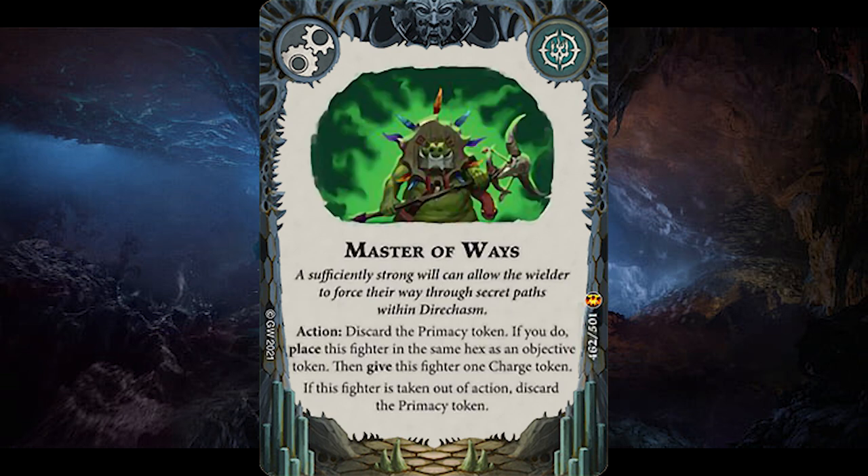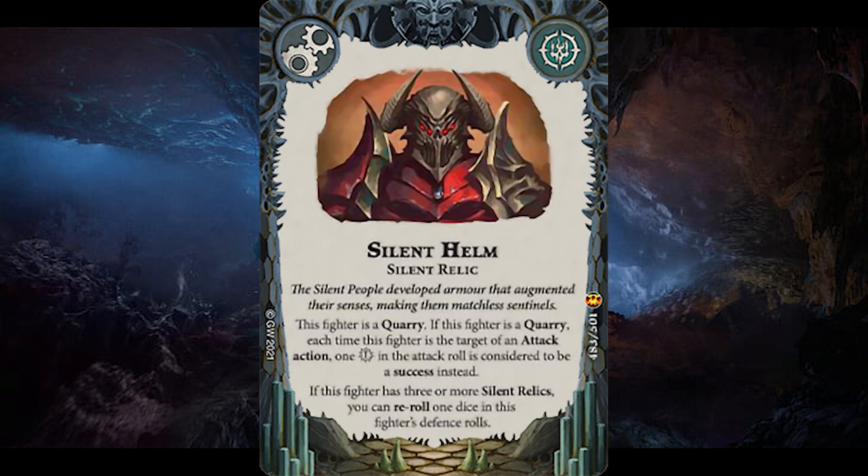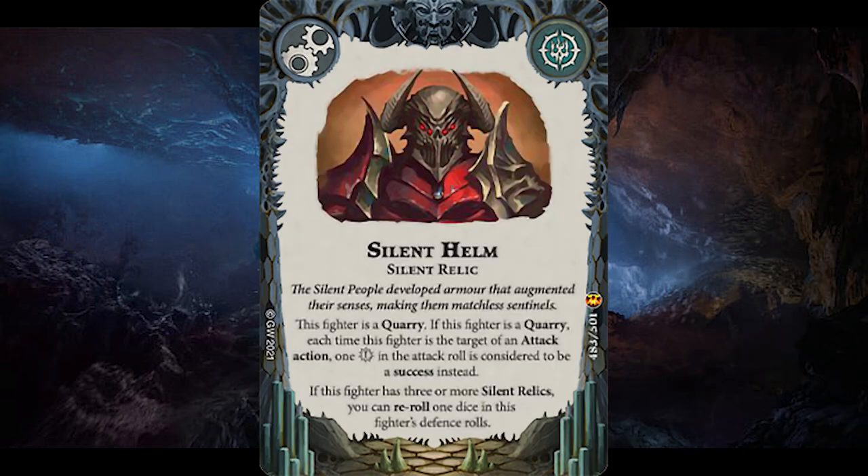Master of Ways is great due to the mobility it offers — as an action, discard the Primacy token to place this fighter on any objective, then gain a charge token. However you will lose the Primacy token if this fighter is taken out of action. You could use this in the last activation to get on a 4th objective to immediately gain the Primacy token back or just secure an end phase. Difficult to use at first glance but gives lots of options for hold objective players. The Silent Helm is a Silent Relic — it makes the equipped fighter a quarry and when they are attacked, crits become normal successes. This is good for tooling up a fighter who has access to lots of defense dice. Also, if this fighter has 3 or more Silent Relics, you can reroll one defense dice — multiple Silent Relics, interesting.